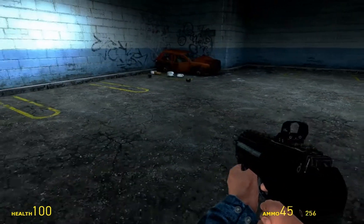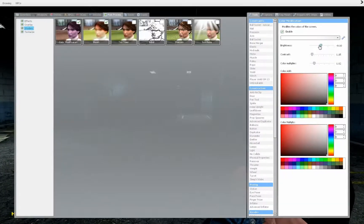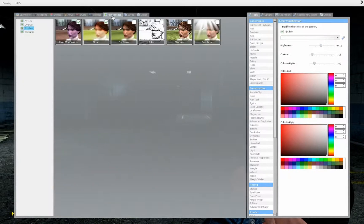After that you've installed it and you're running a map like this or something, you go to Post Process, Shaders, then you press on Bloom.